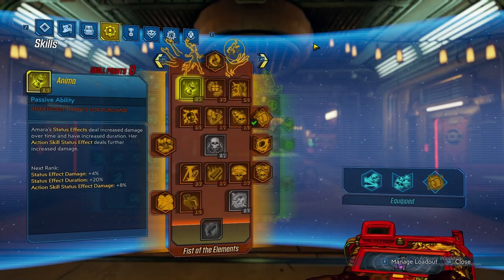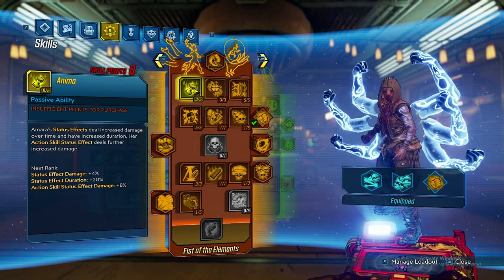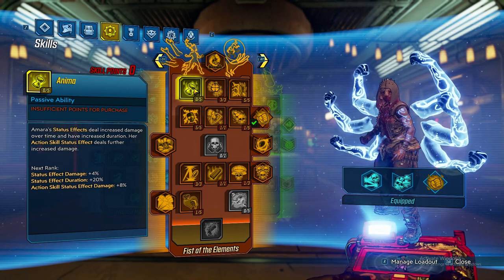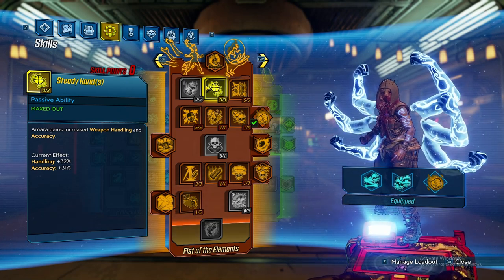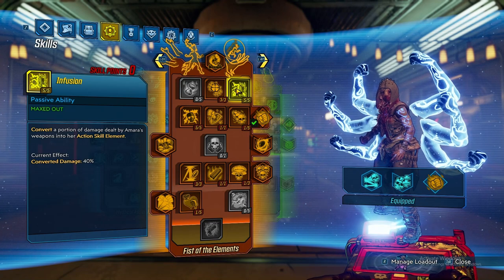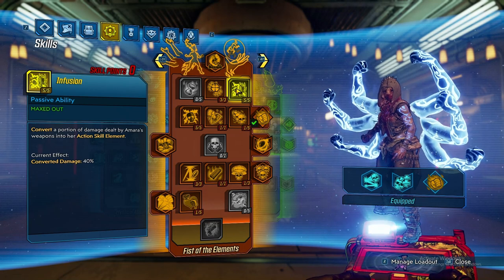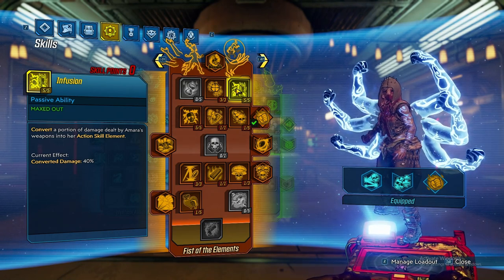I'm going to take off my class mod so you can see the raw data. We have zero points into Anima — this is a change from the previous version where we had up to three or five. We're putting zero points into Anima now because there are a lot more things that will do a lot more damage. We have three points into Steady Hands for the added benefits of handling and accuracy, and then five points into Infusion for the converted damage to make sure we get enough out of our elements.